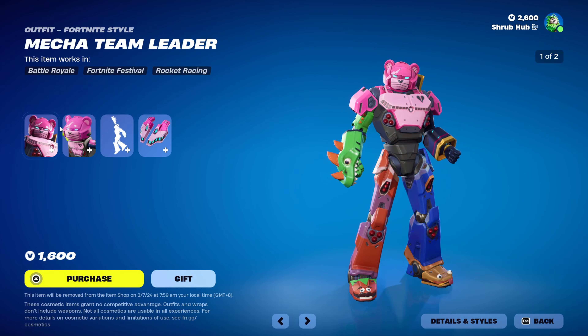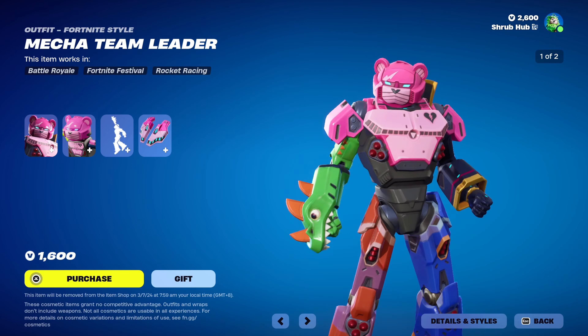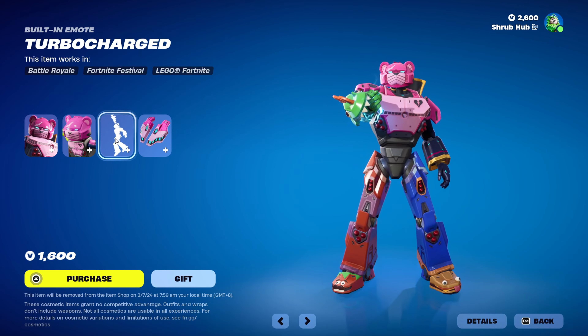Then we have the Mecha Team Leader skin here from Season 9. They have the Metal edit style — and yes, I know the gender of the skin, I really don't care. And this is their style in terms of the Turbocharged built-in emote.